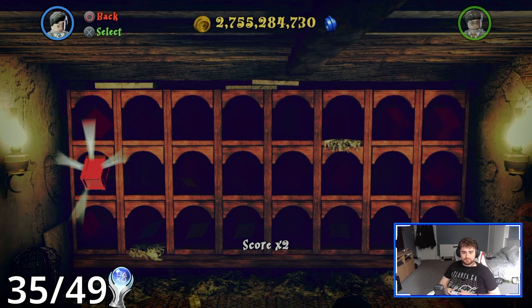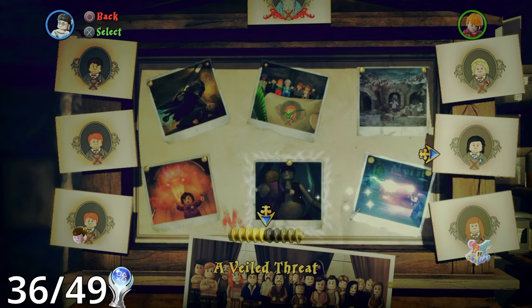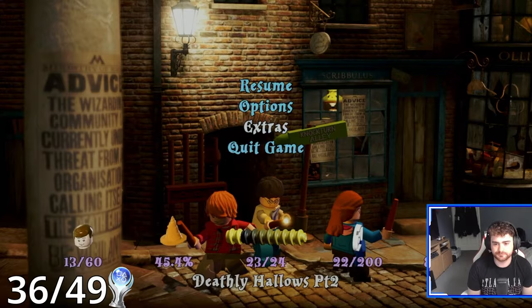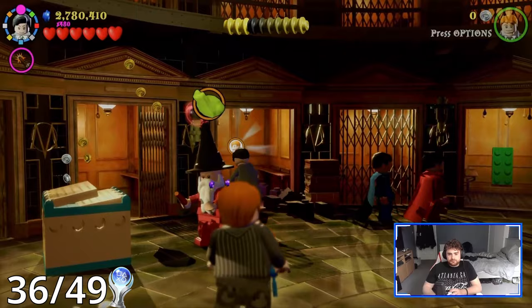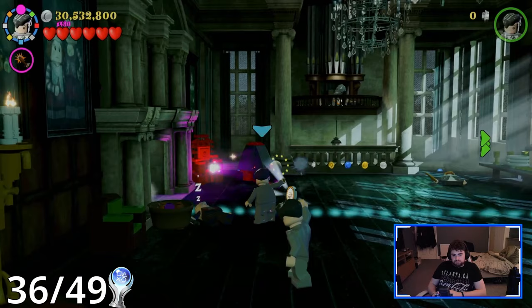Next, I decide to unlock what red bricks I could, and I got the trophy Halfway There for hitting 50% game completion. And with the bonus levels and all story levels complete, it's time for stage 2: mission-related collectibles. Just the same as the previous game, there are 4 house crests in each level, 1 student in peril, 3 character tokens, and 1 true wizard. I already had 23 out of 24 true wizards at this point, with the only missing one being in the first level. The characters needed to unlock all items are a dark wizard — I used Tom Riddle — a strong character, for which I used the dog Fang, a key character for which I used the goblins, and for some levels I needed to use Ron's dad Arthur, as he is the only character that can fix these blue objects. So with all those characters, I went through each level and got every single collectible.